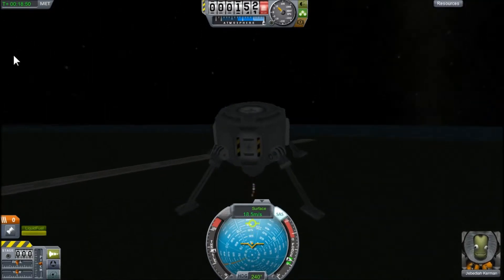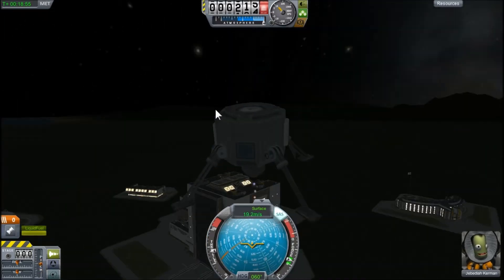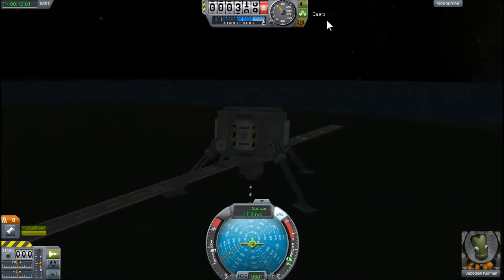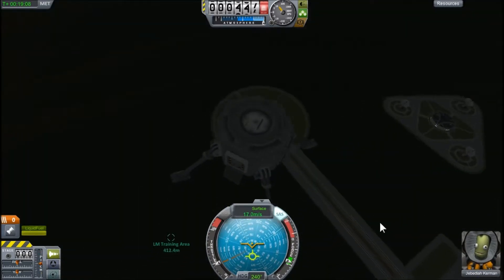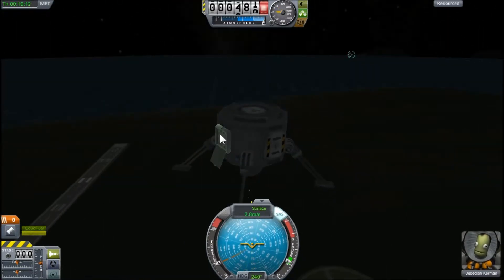So first things first, you'll know that your control is inverted when you're facing the window where Jebediah is looking out. Your control is not inverted when your camera is facing the hatch. Or you could go sideways — it's either way.